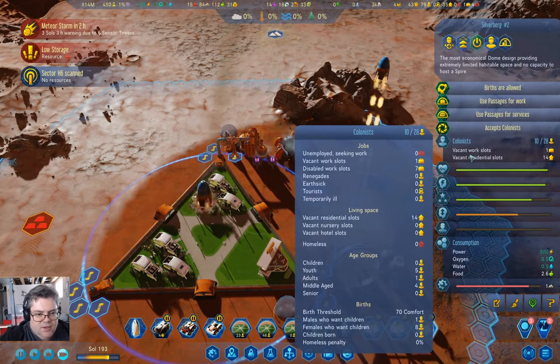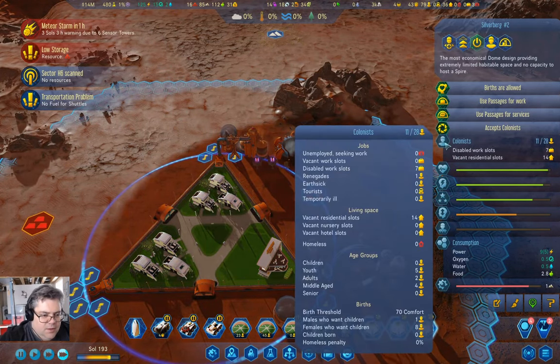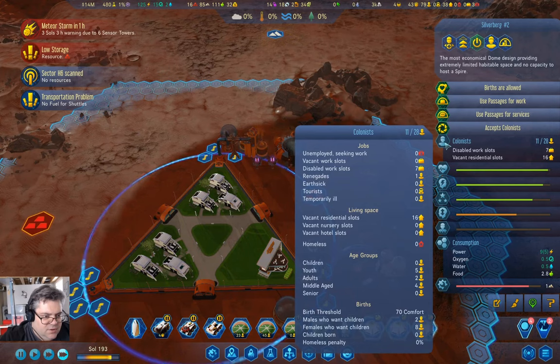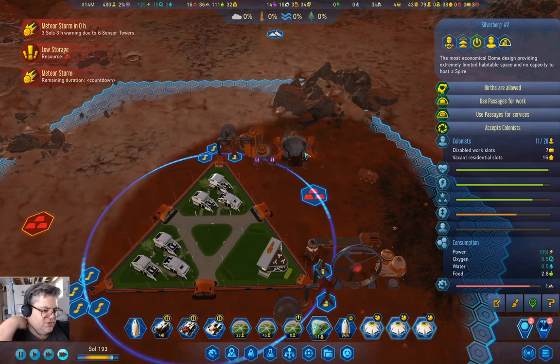In this dome we have — how many unemployed do we have here? None. Okay, so we're producing some metals now.